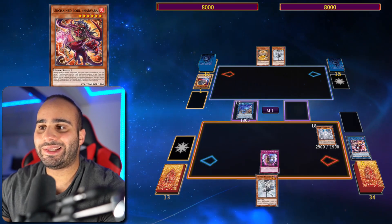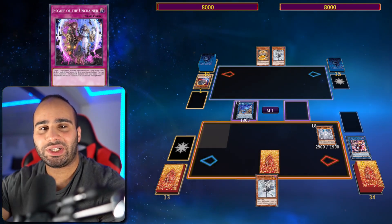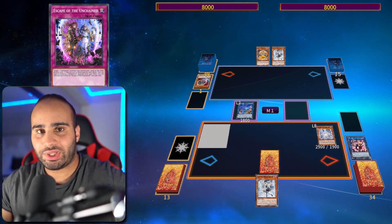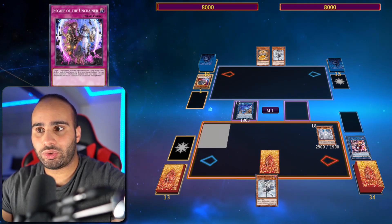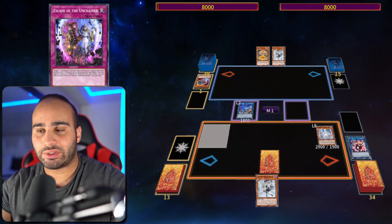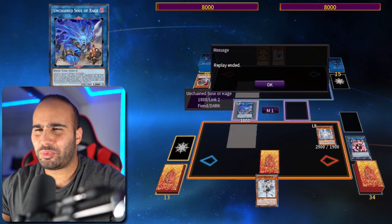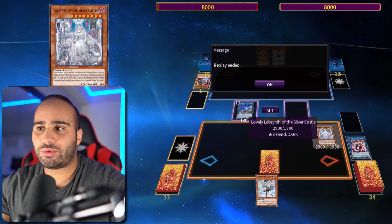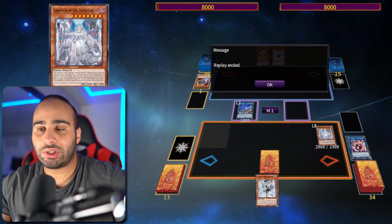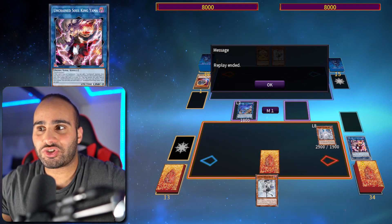Sharvara is going to be setting Escape of the Unchained — pop one Unchained and one card on the field, destroy both. Just to clarify: when it says destroy both, it has to specifically destroy the two cards. So if one target leaves the field or isn't destroyed as a result, the other card is also not destroyed. Right now we have about four interruptions total. We got to destroy a card with the Lovely. We also have the graveyard effect of Big Welcome to bounce back a monster, which triggers Lovely again to destroy another card — so that's two extra interruptions with just one monster and one card in the grave.